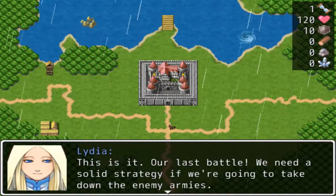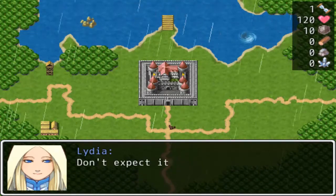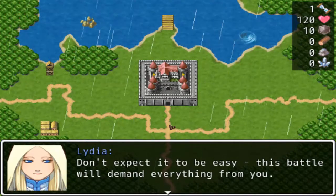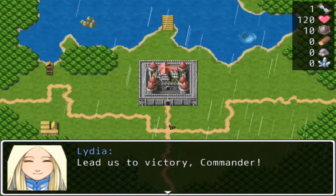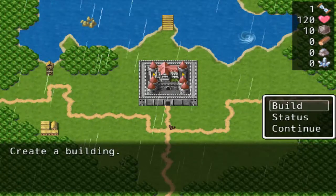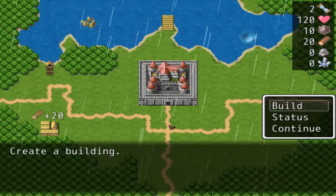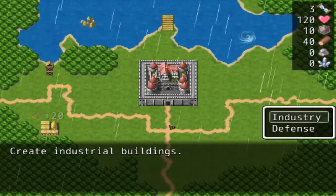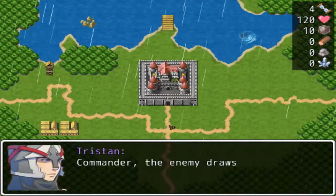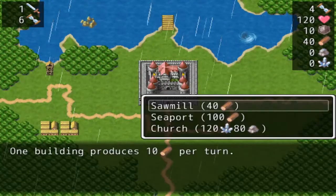This is it. Our last battle. We need a solid strategy if we're going to take down the enemy armies. Don't expect it to be easy. This battle will demand everything from you. Lead us to victory, Commander. They're not kidding either. This is a long one. You're going to get hit hard right from the start, so you're definitely going to have to build effectively and smartly, or you're going to fail this scenario. Just one screw-up is probably going to cost you everything.